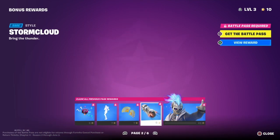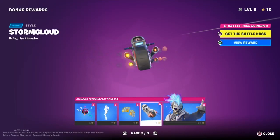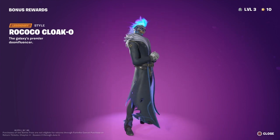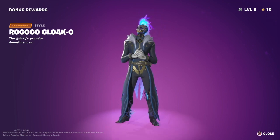Oh, that looks cool. We've got a style for the glider. That looks cool. Alright, we've got a style for another one of the skins. That looks like a cowboy. That looks sick — mainly because the long jacket and the boots make it look like a cowboy.